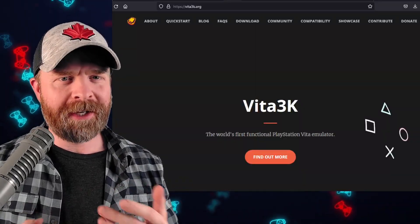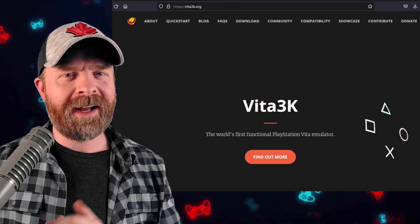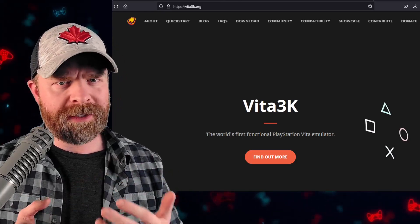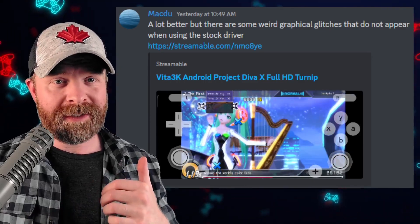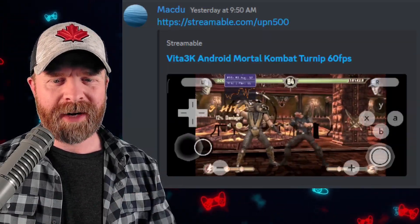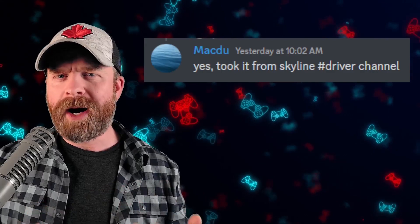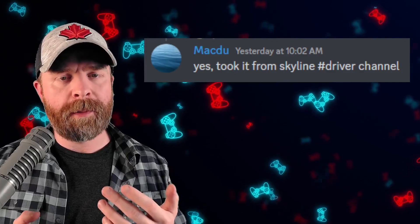Next up, we're talking about PlayStation Vita emulation on Android with Vita3K. Vita3K hasn't released to the public just yet, but MacDo has been experimenting with turnip. Similar to Skyline, if you've got a Snapdragon processor, you might be excited about this because you might be able to use custom drivers to get better results in certain games. Using custom turnip drivers, MacDo has got Mortal Kombat up and running at about 60 frames per second. So for those asking why I like free and open source emulators — here is your answer. It's one emulator helping out another.